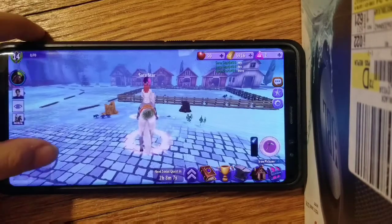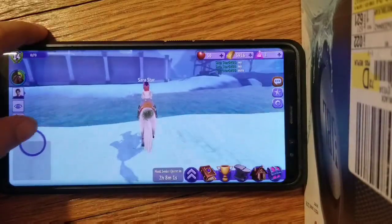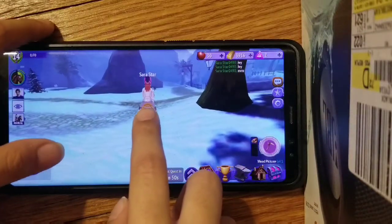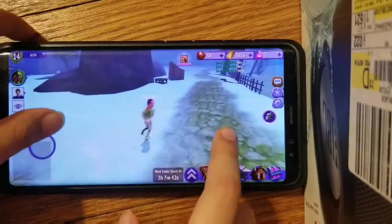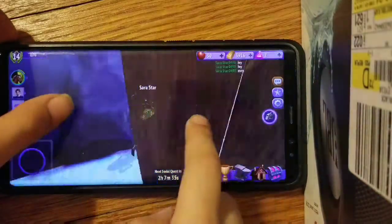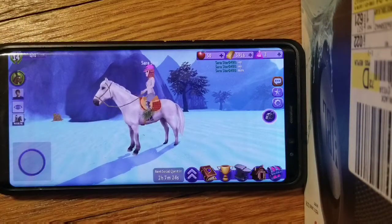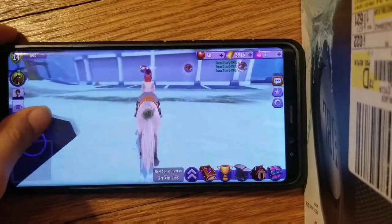So the glitch is more like this: put your horse right here facing toward you, then run in here, then press X. It's kind of working. But it just goes sideways and I want to show you another glitch.